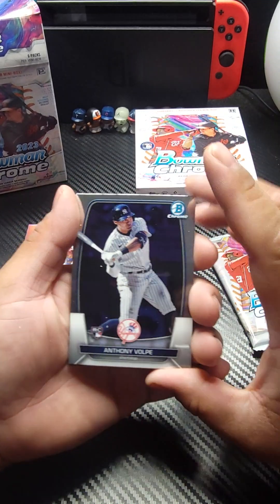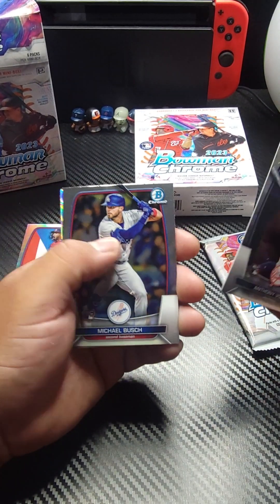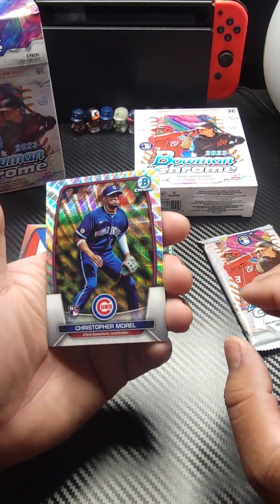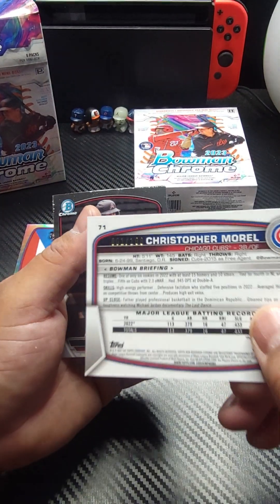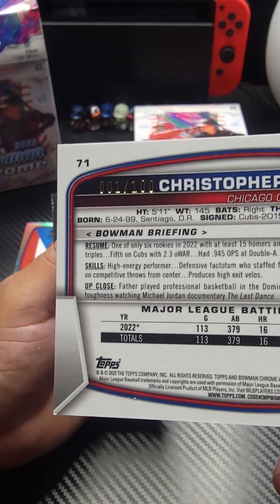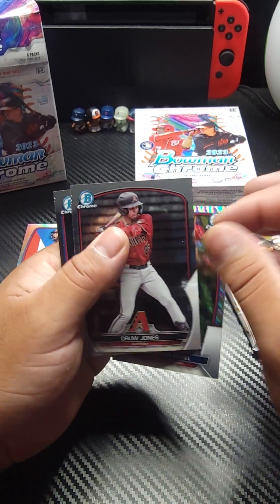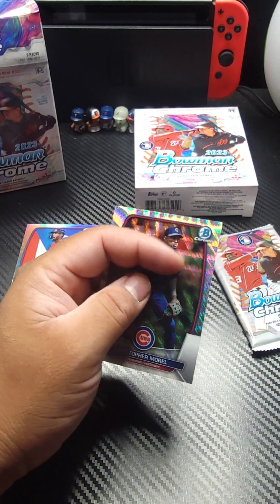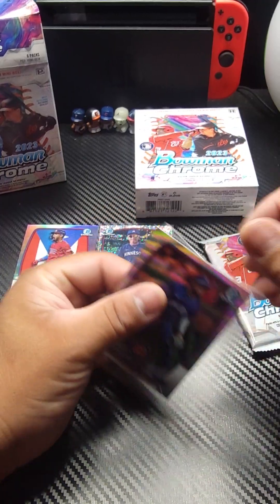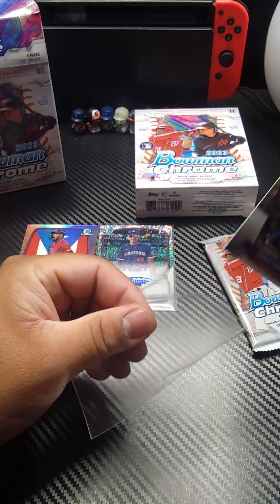We got Anthony Volpe right there, rookie card. Michael Bush. Christopher Morrell there — a sweet little refractor, numbered one out of 100. If I was doing a box war with Jab, that would be a pretty good pull. Drew Jones and Justin Crawford finishing us off. Let's put this guy in a sleeve — rookie card for Christopher Morrell, one out of 100. Not bad.